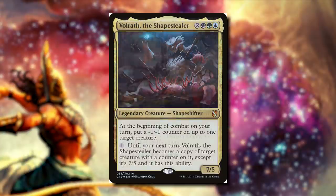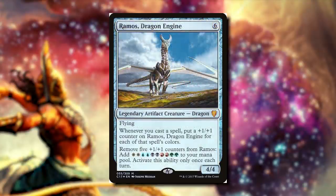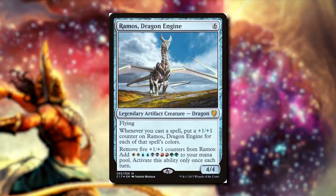The last commander we're going to be talking about is Ramos, Dragon Engine. For six mana, it's a 4/4 dragon with flying. Whenever you cast a spell, put a plus-one-plus-one counter on Ramos for each of that spell's colors. Remove five plus-one-plus-one counters from Ramos to add two of each color mana — white white, blue blue, black black, red red, green green. Activate this only once each turn. So it's very important that we cast spells with a lot of colors in them.